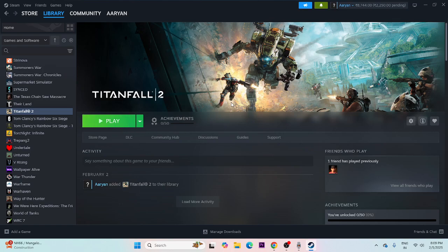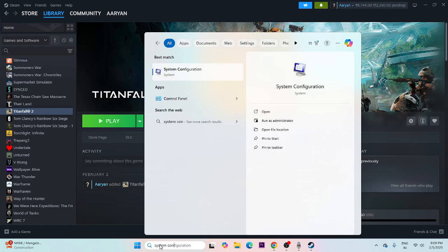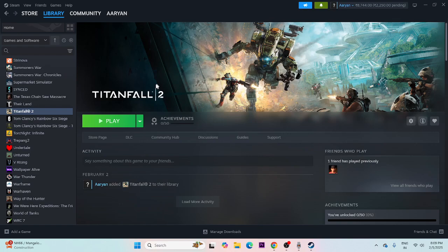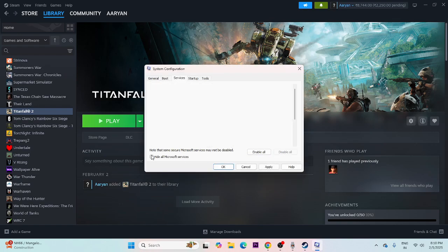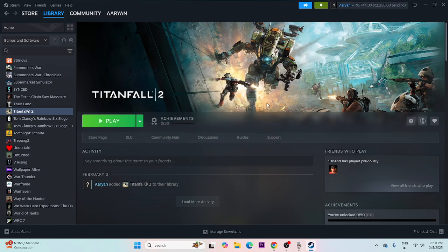If there is still an issue, perform a clean boot. Search for System Configuration and click on it. Navigate to the Services tab, check 'Hide all Microsoft services', then click Disable All. Click Apply and OK, then do a restart. Once the restart is done, try launching the game.